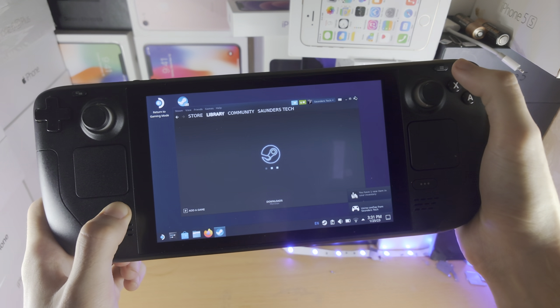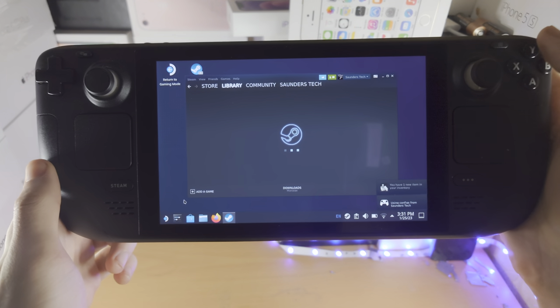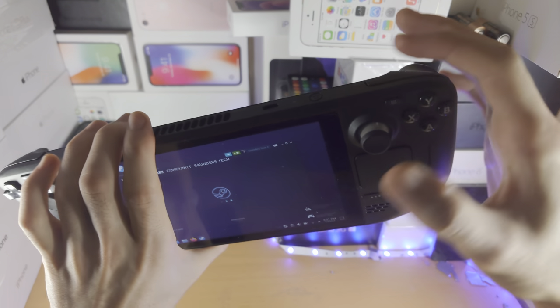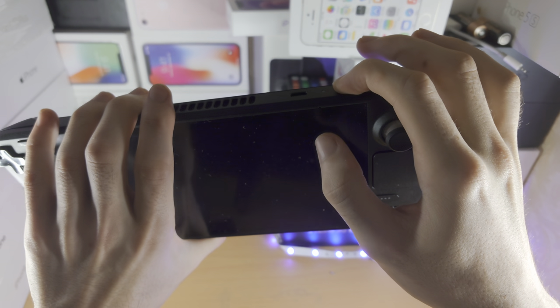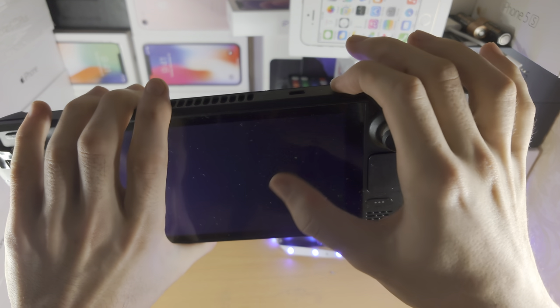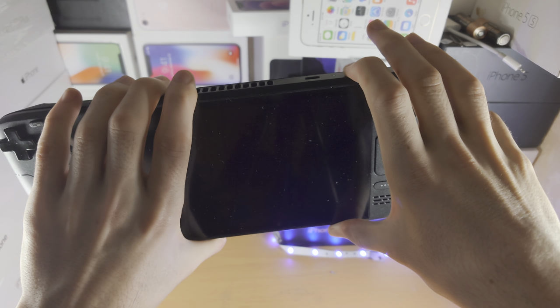The reason why this happens is because the Steam Deck has glitched, so the only solution is to long press on the power button and try that again. We just need to long press the power button until the Steam Deck completely turns off.